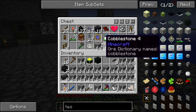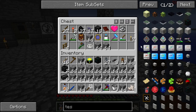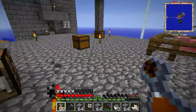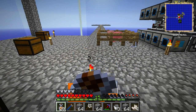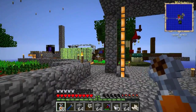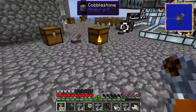Bring some of these guys, bring some item ducts, bring some fluid ducts. And I think I'm going to bring three or four more igneous extruders to keep that production going, because those terrain smashers over there are not going to be any use to us anymore since we just cut them.